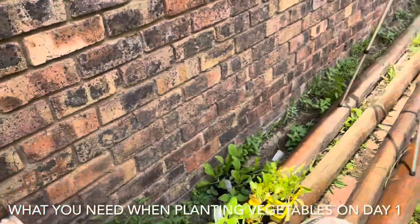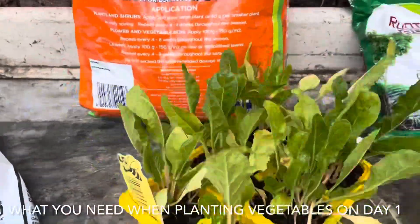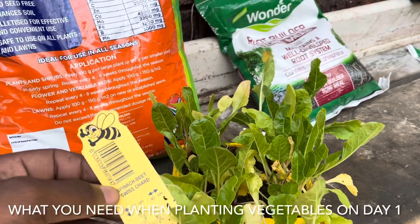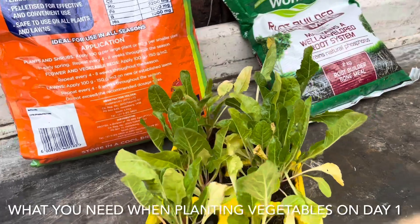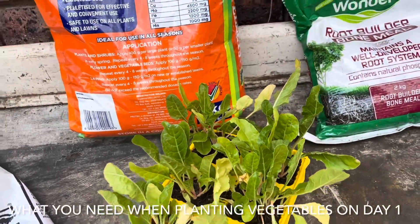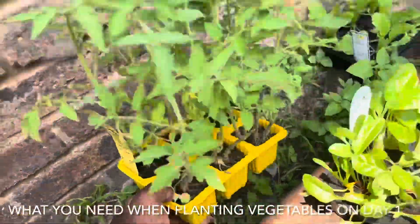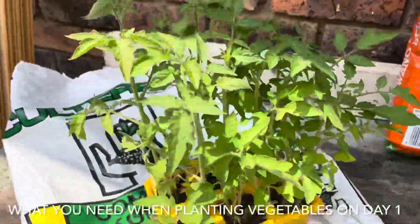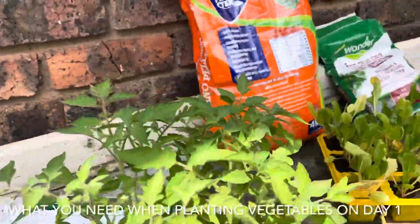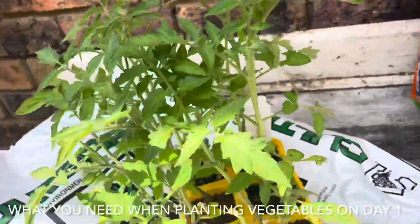You also need your seedlings. I bought mine from Builders Warehouse — they're quite cheap, R40 for a packet of six. This is spinach or Swiss chard. I also have Chinese cabbage, kale, and tomato. For tomatoes, they need 90 centimeters spacing sideways between them and 50 centimeters vertically. That's what I'm going to be planting today.